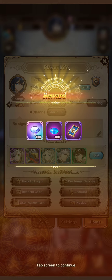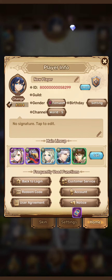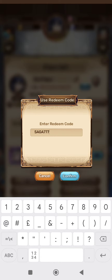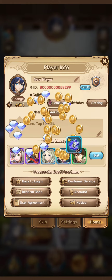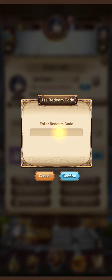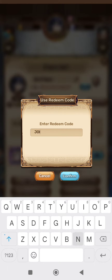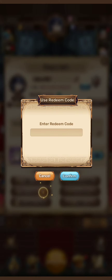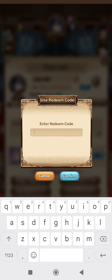The fourth gift code is saga777. The fifth gift code is joinpanel. The sixth gift code is cashman.